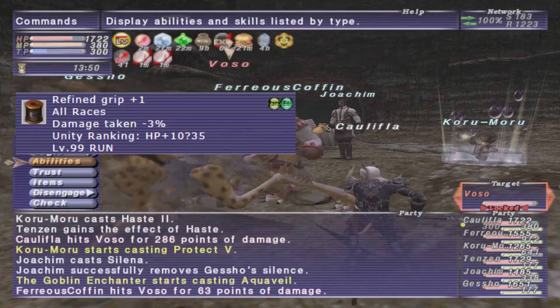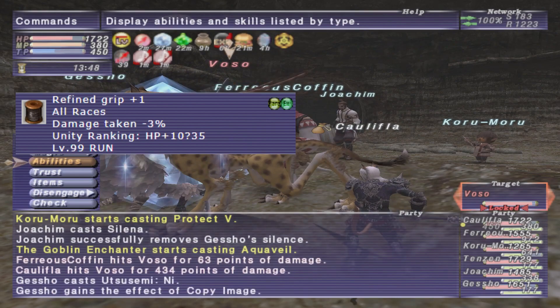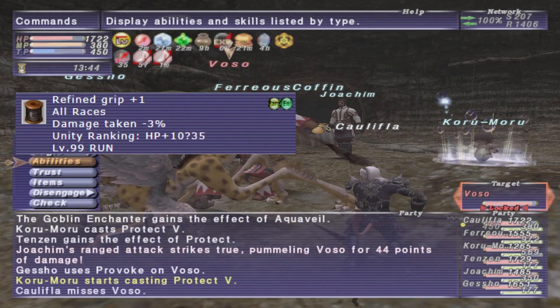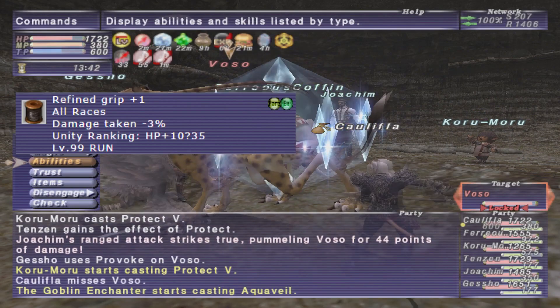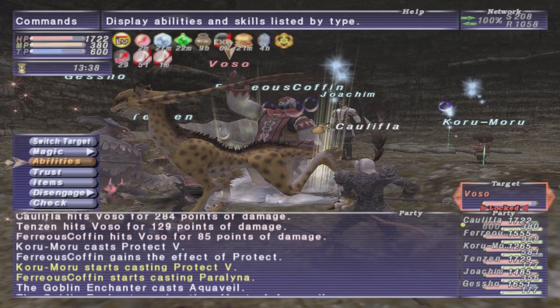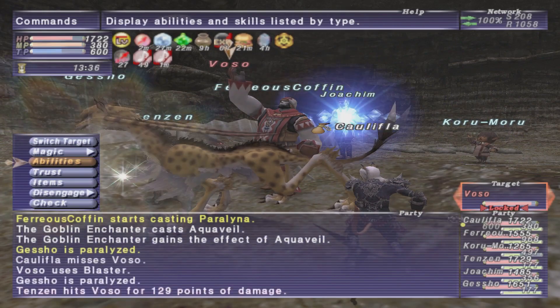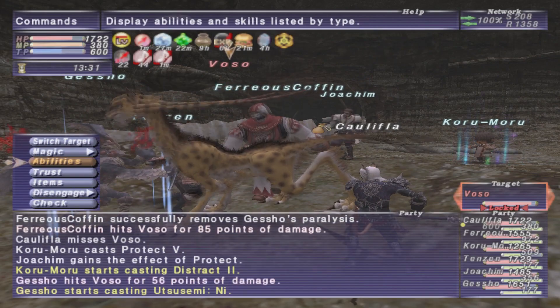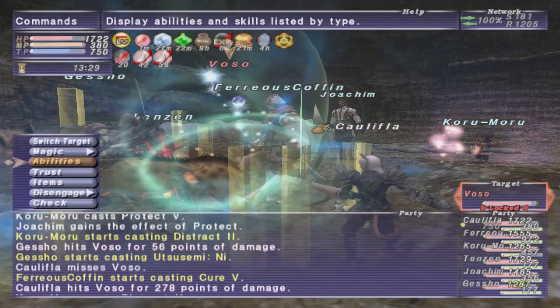The other drop, which is the grip, is for Rune Fencer only. It would have been pretty good if all jobs could use it. It has some HP on it and some negative damage taken. It's just a decent grip for if you're going to be tanking, which is what most of the time people want to use Rune Fencer for. So both drops are pretty decent, but there are definitely better drops in the game.